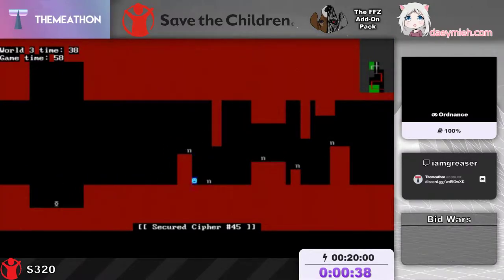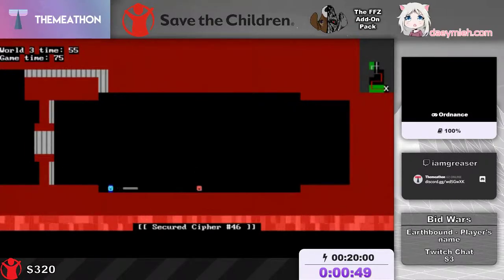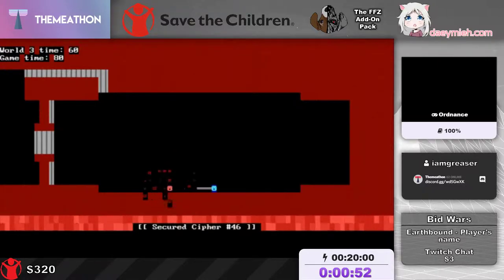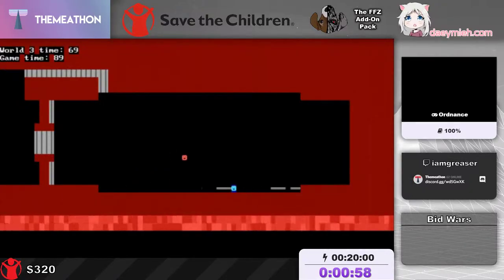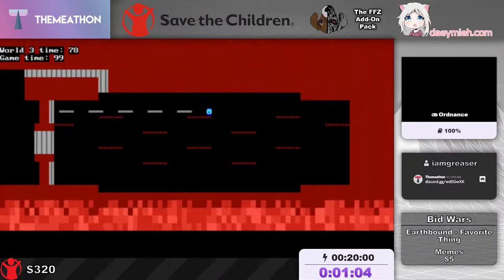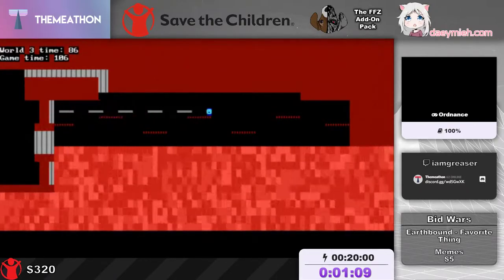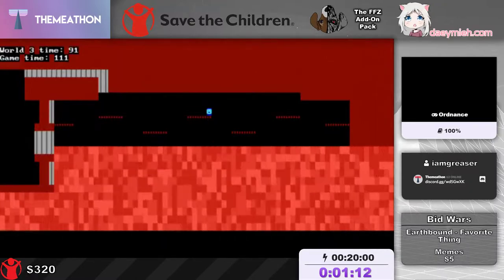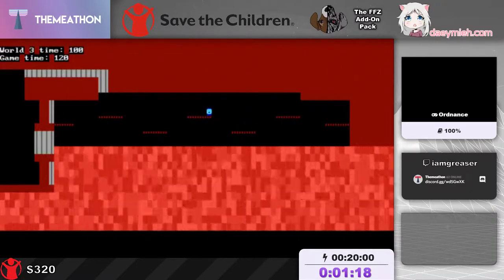So basically, you've gotta pick up these four abilities. You gotta beat these four bosses, which give you all these abilities, and then you need to use them to get to the final boss — but you only actually need three of them. This is 100%, and each ability counts as a cipher. 100% means you gotta collect all ciphers. Was there 480p in the 80s? There was 480i. This is a character set that was probably made in the 80s, so the graphics are actually probably from the 80s.